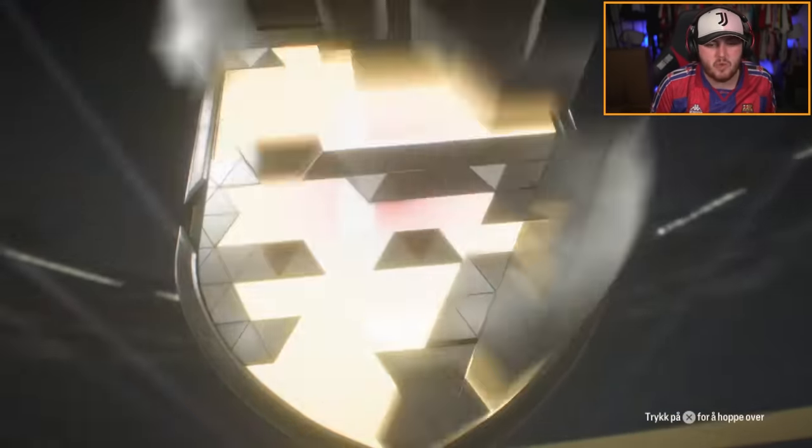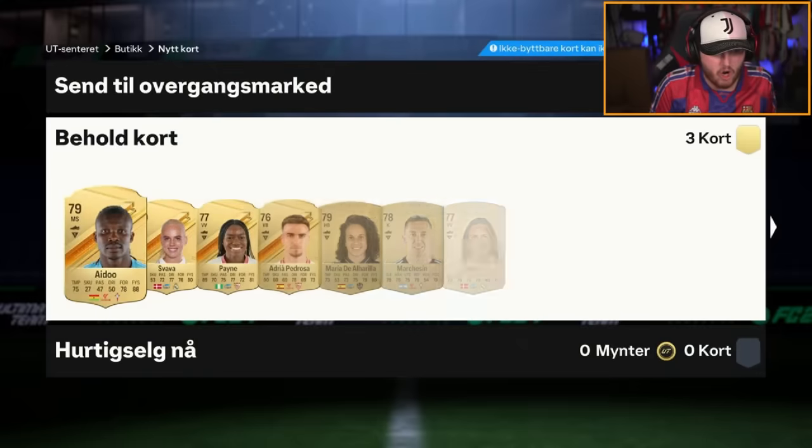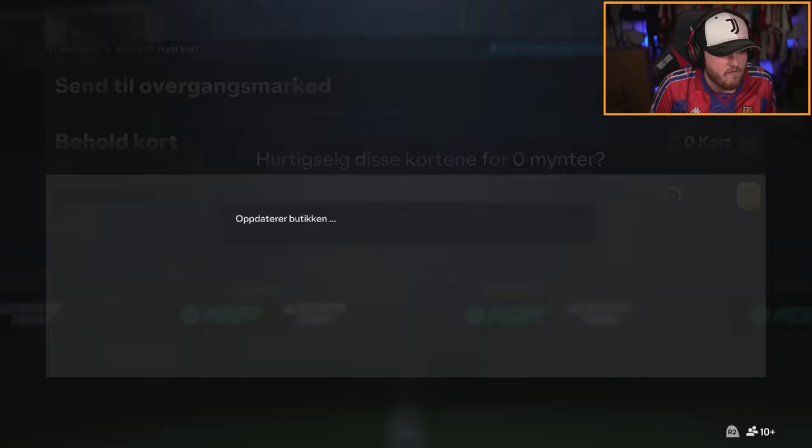If you do get a blue in the premium ones whilst midfielders are out, it's guaranteed to either be Putellas, Bonmati, or Bellingham. So with the upgrades out at the moment, you want to try and focus these ones for sure.